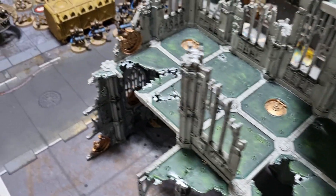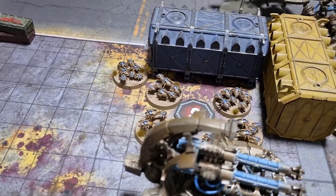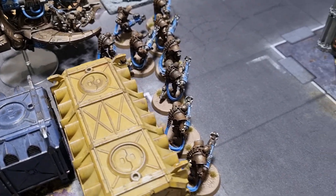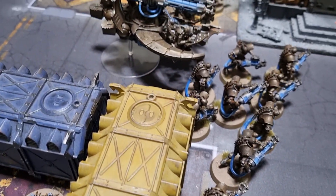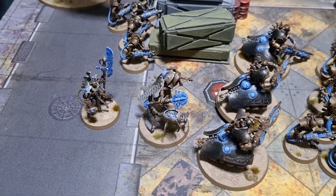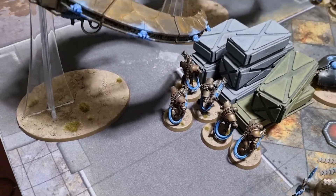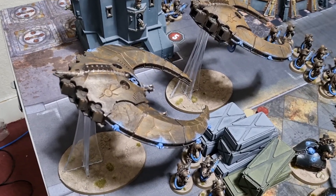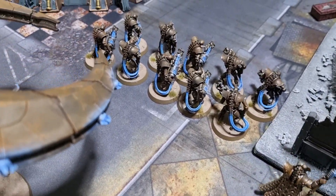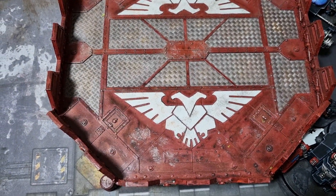On the Necrons' side, one objective is tended by Scarabs with an Annihilation Barge nearby. Immortals are present with another Barge behind them, more Immortals with Destroyers backing up on another objective, two HQ units in support, another squad of Immortals behind crates, and two Night Scythes on this flank. There's also a Lord at the edge of some ruins near the last objective.